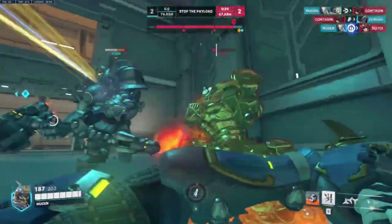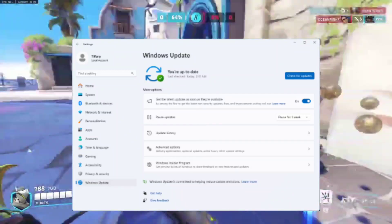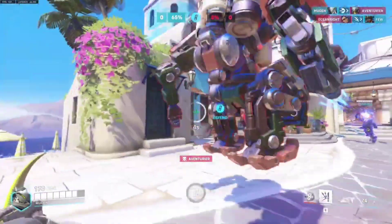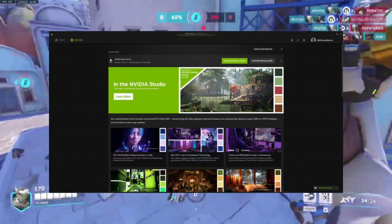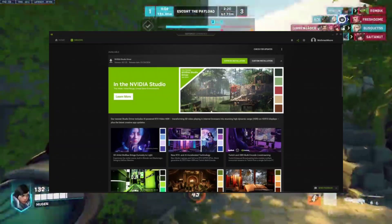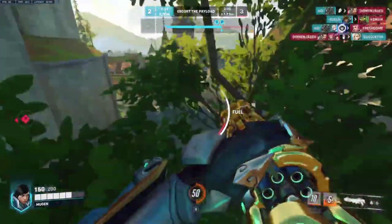Third, update Windows and GPU drivers. Go to Settings > Update & Security > Windows Update and check for any available updates — download and install them if found. Then visit the official website of your GPU manufacturer, NVIDIA or AMD, and download the latest drivers for your graphics card.